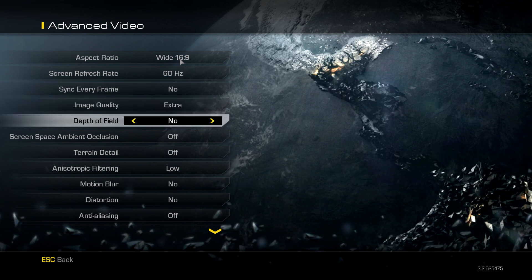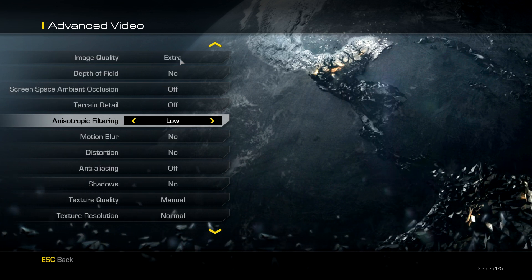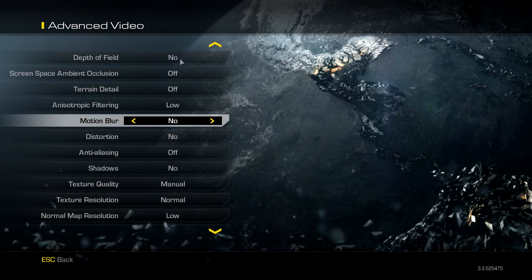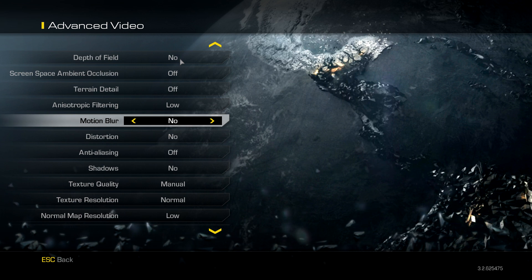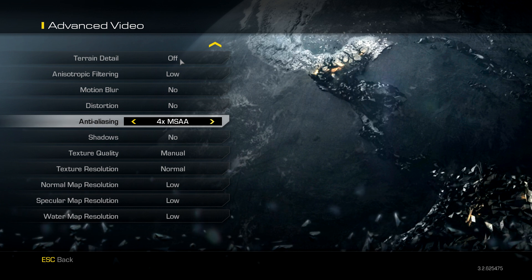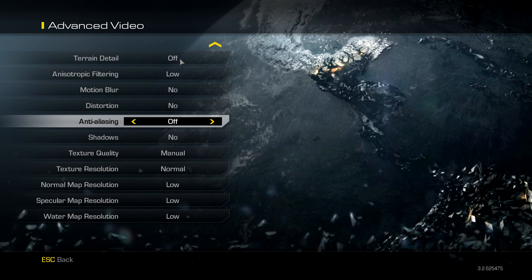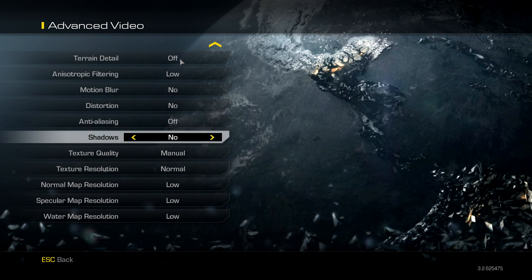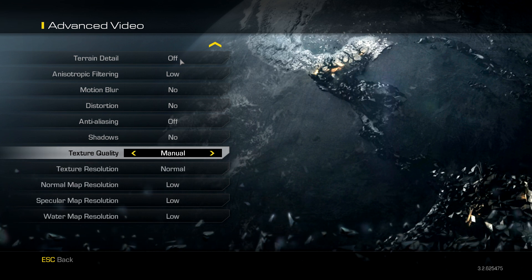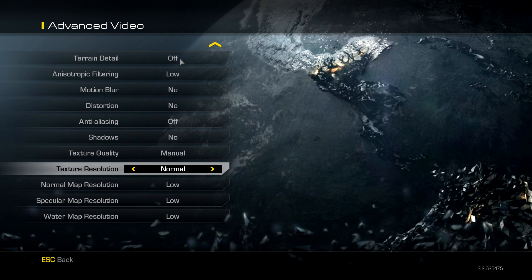Set 'Sync Every Frame' to no. Image quality: set to Extra or High depending on your hardware — I recommend starting with High and switching to Extra later if performance is the same. Depth of Field: no. Screen Space Ambient Occlusion: off. Terrain Detail: off. Anisotropic Filtering: low. Distortion: no. Anti-Aliasing: set it to off. You can change it to 2x later and check if it still runs okay.